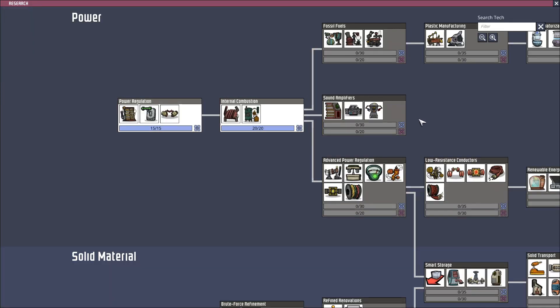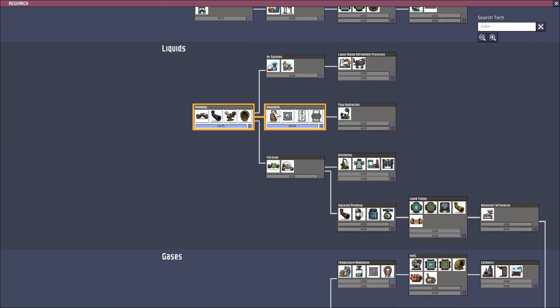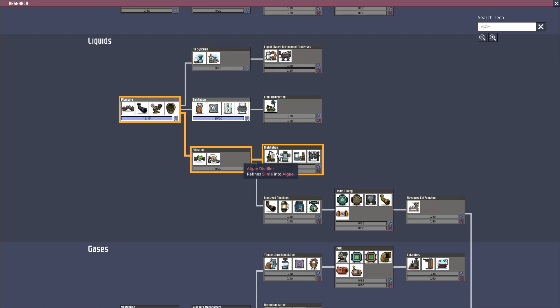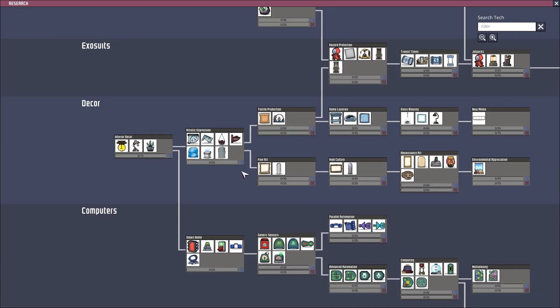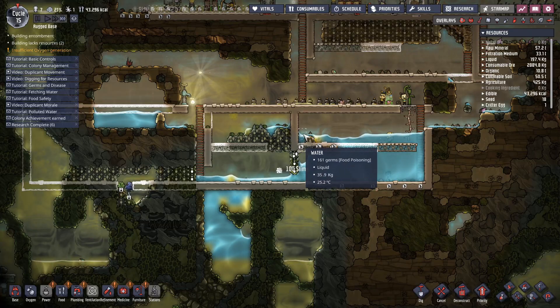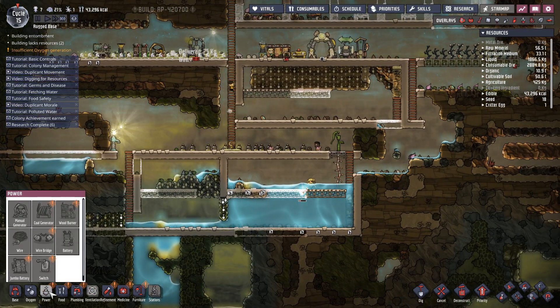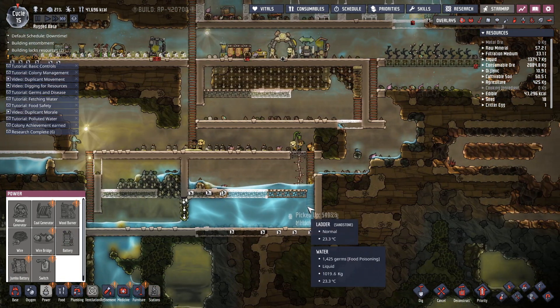Let's look at research. We want our water purifier under liquids. We're going to need our research — let's go ahead and get the next level of research, advanced research. We can get some jumbo batteries soon. What are we missing? Metal ore.